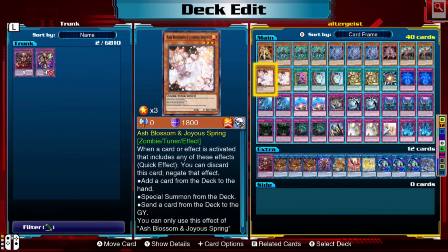Ash Blossom & Joyous Spring is very standard — hand traps that negate. We've talked about this card before, so I'm not going to go over it too much.